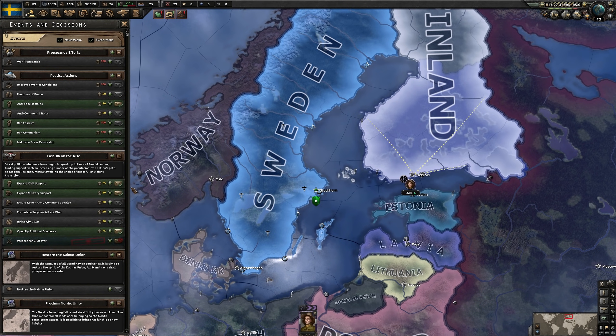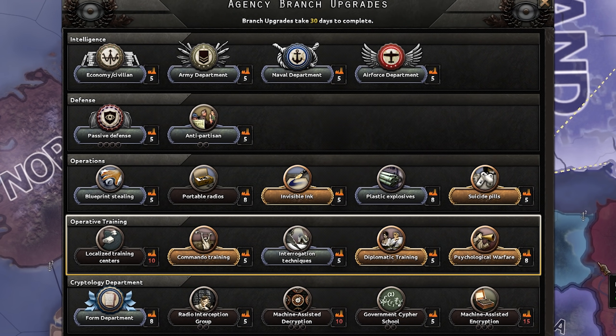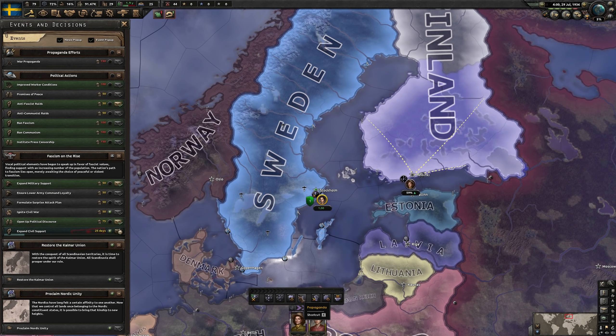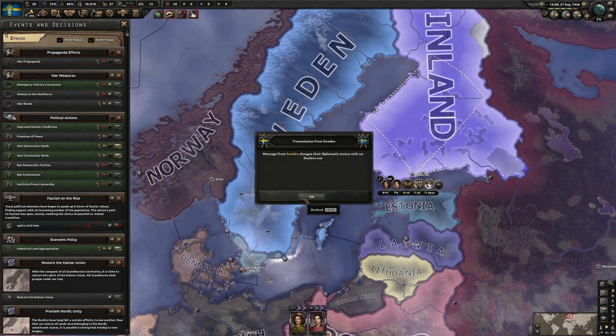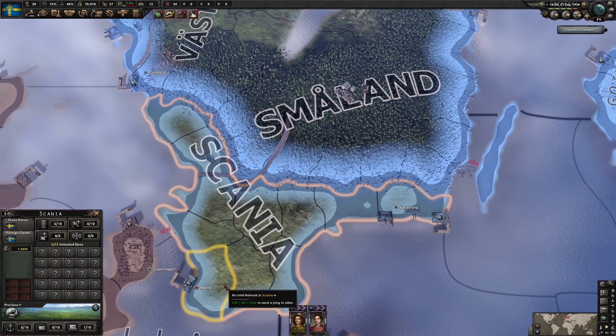We now have more than 10% support for the NSAP and we can prepare for civil conflict. We will be using 'expand civil support' quite a lot until we are below 50% stability, at which point we can ignite our civil conflict. We will not be bothering with any of these other options — we will simply be spamming this one until we are ready to launch. We now have five upgrades for the intelligence agency and in 28 days we will have our second operative. Our stability is low enough that we can ignite our civil conflict, so let's get right on that.